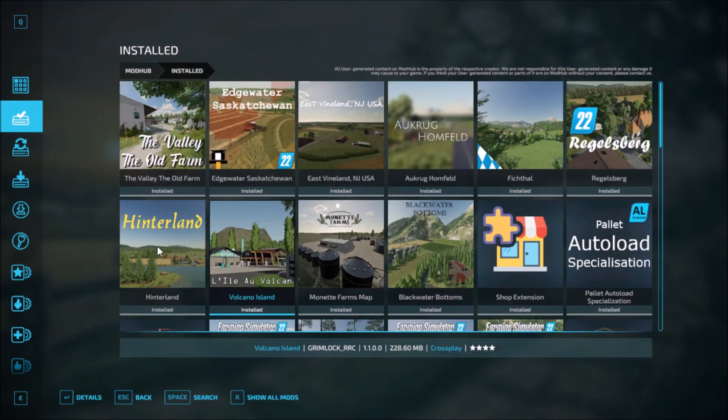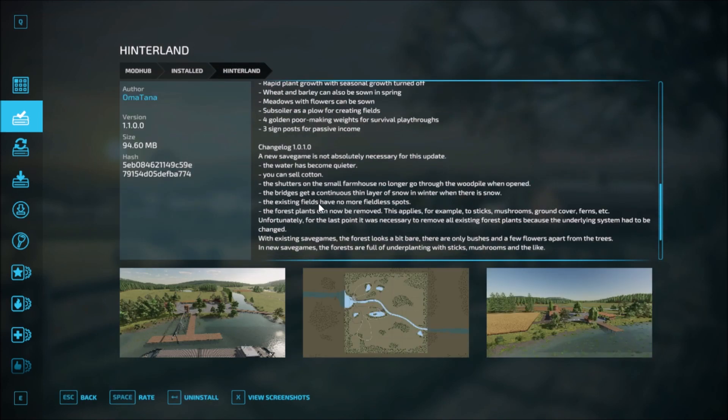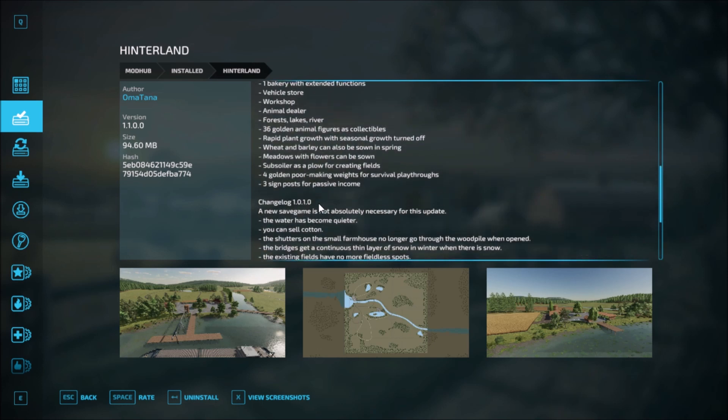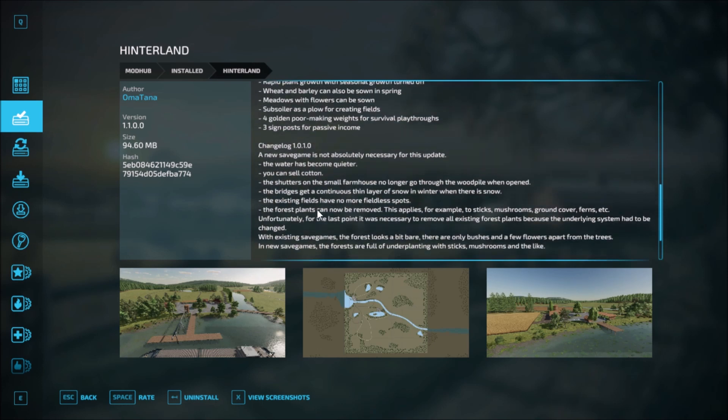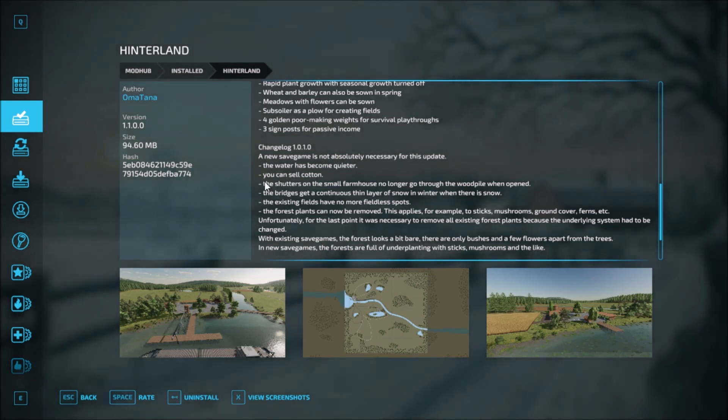Next map is Hinterland, which has had two changelogs. For the first one, a new save game is not required but necessary for the update. Water has become quieter, you can now sell cotton, and the shutters on the small farmhouse no longer go through the wood pile when opened.